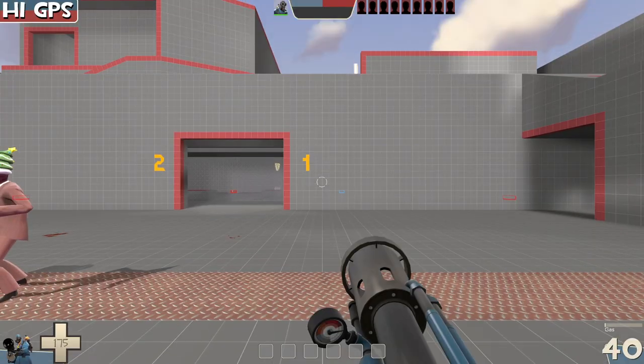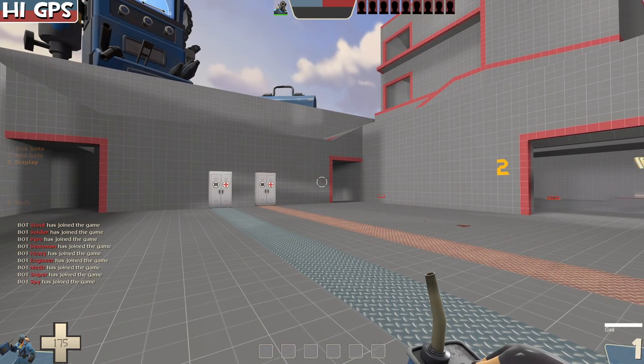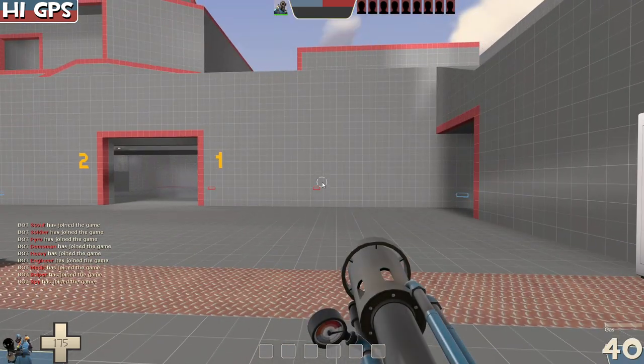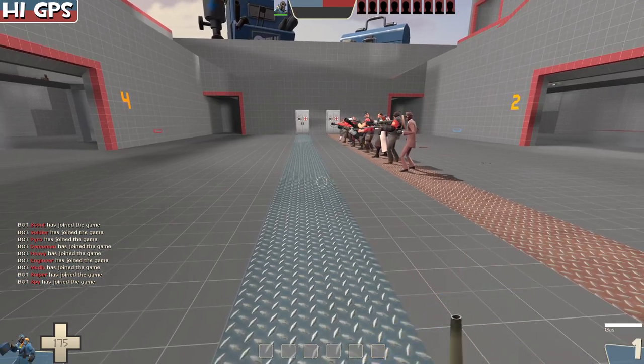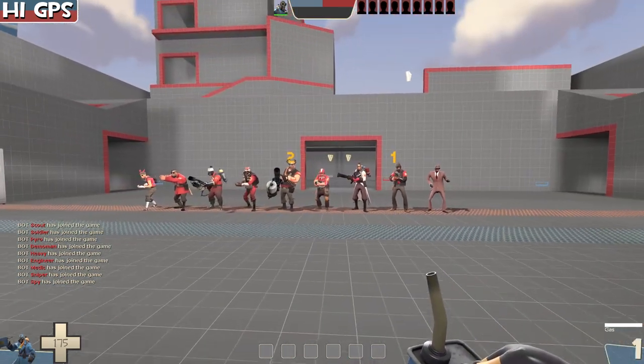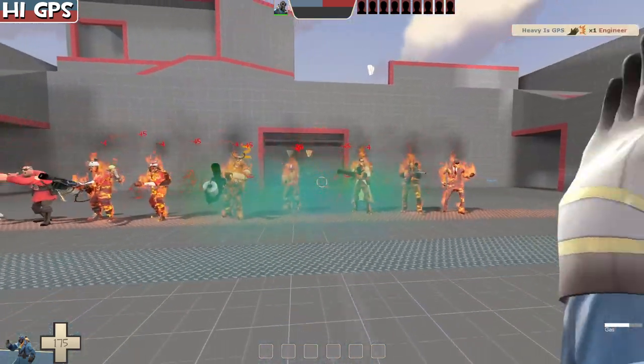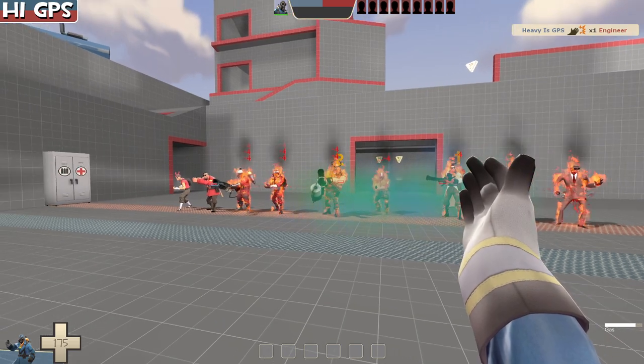Now I'm going to enable the balance mod version and do the same thing - reset, stand at the same spot, throw it at the engineer and see what happens. I'm using cheats so I don't have to build the bar, because we haven't really changed that mechanic.